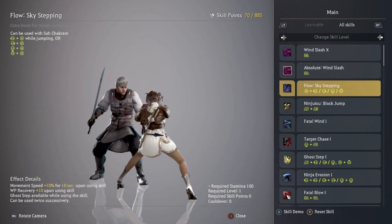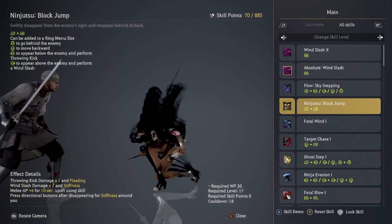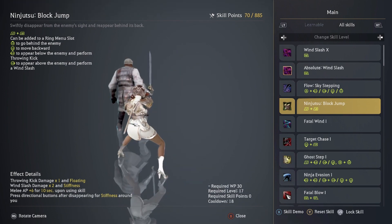Ninja to Block Jump — this is going to be your pivotal PvP skill, which is very awesome. If you've fought against a ninja you've definitely seen this skill. It allows you to teleport right behind your enemy, and you can initiate a grab combo, which is pretty cool.